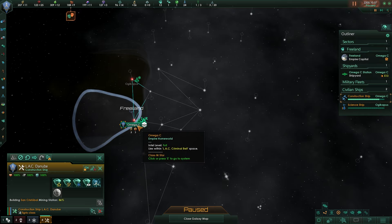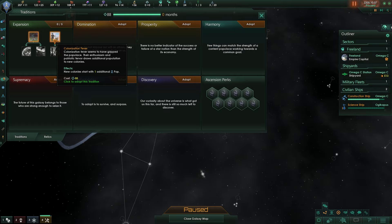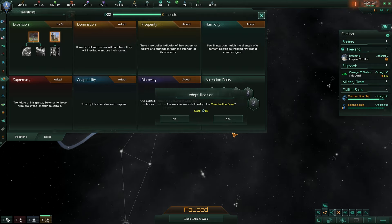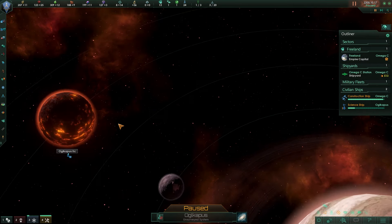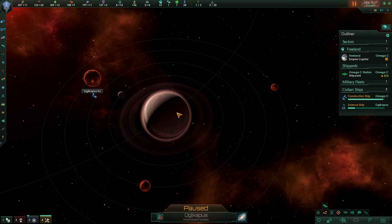We already have a new tradition available. I also want the construction ship to build a research station after the current mining station for energy credits. For the first tradition perk, I'll choose 'new colonies start with one additional pop' over 'starbase influence cost reduced by 10%', since I intend to place a colony soon and one extra pop means faster development. Looking at this small system, one thing I notice from the Ultimate Technologies mod is that it now shows planet size and expands terraforming options.